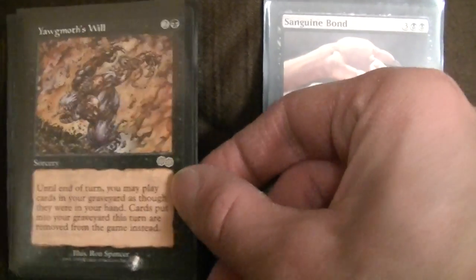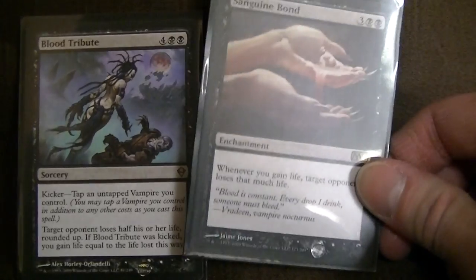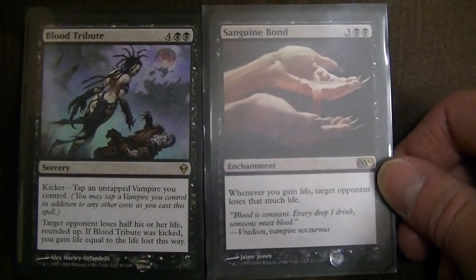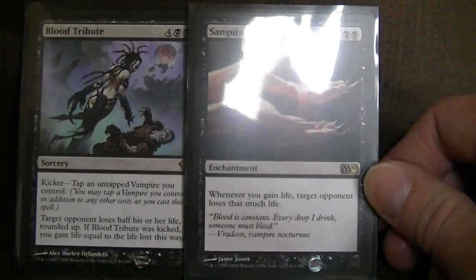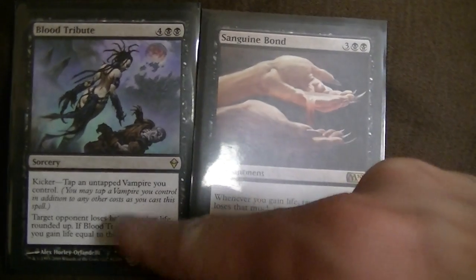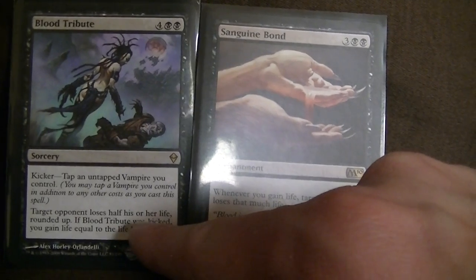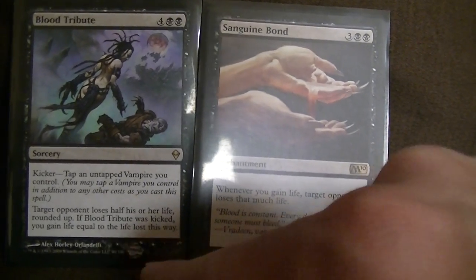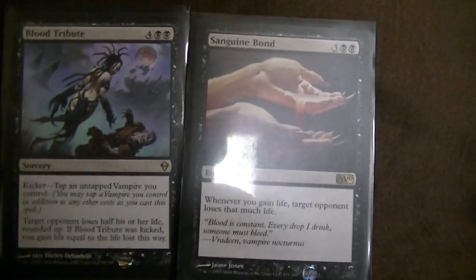Yawgmoth's Will — play stuff from your graveyard. And Blood Tribute — if you have one of those vampires, this is a great combo. It's expensive, but it's basically an instant kill. Kicker: tap an untapped vampire you control — target opponent loses half their life rounded up, and if it was kicked, gain life equal to the life lost this way. With Sanguine Bond out, whenever you gain life the opponent loses that much life too. There's a win right there. Have fun!